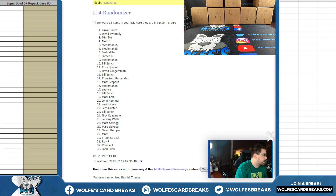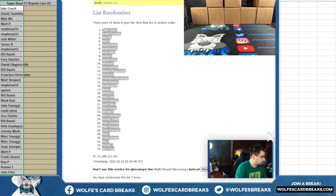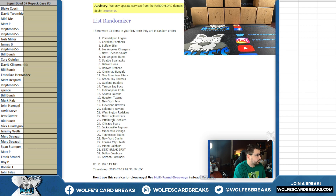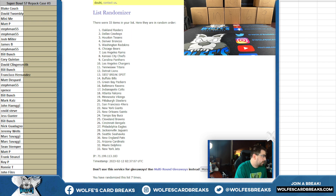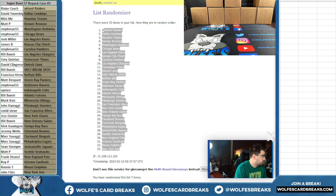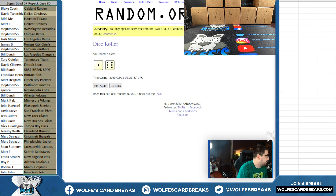Seven times here — we got Blake C up, John F down. That was on seven. One of the six is seven. Here we go again, seven times. Raiders down to the Jets. That was on seven.